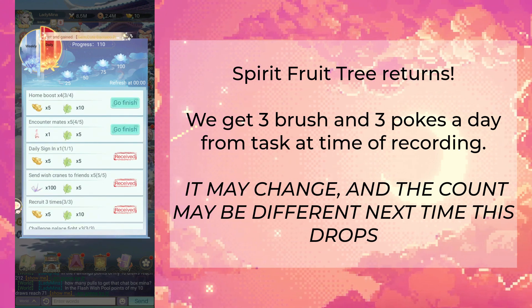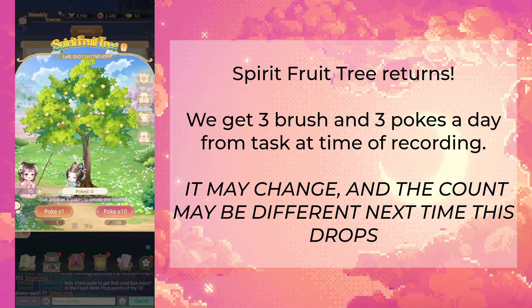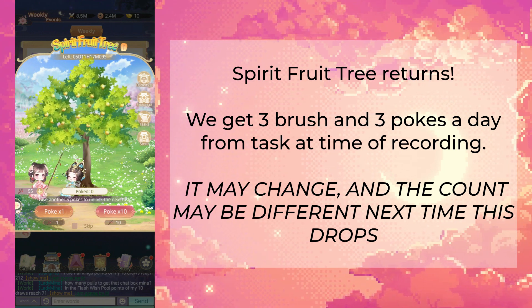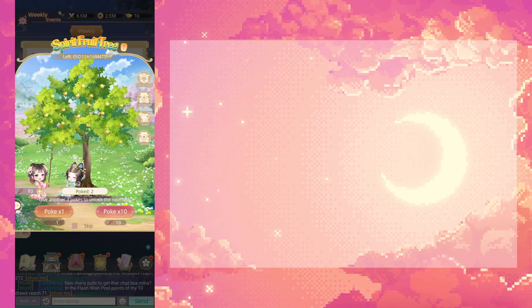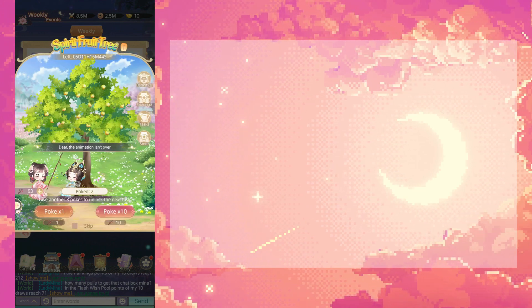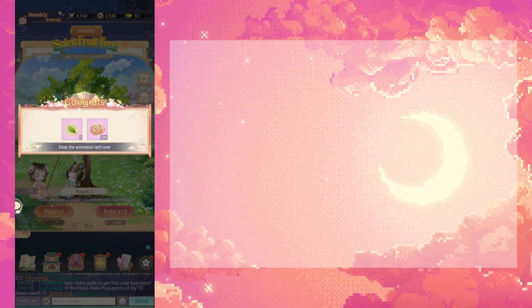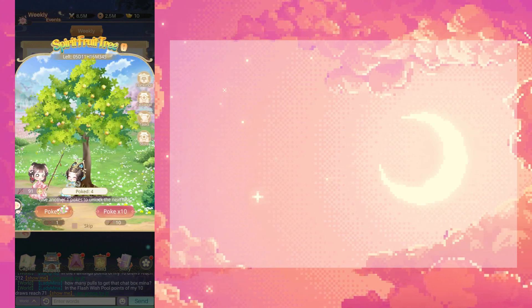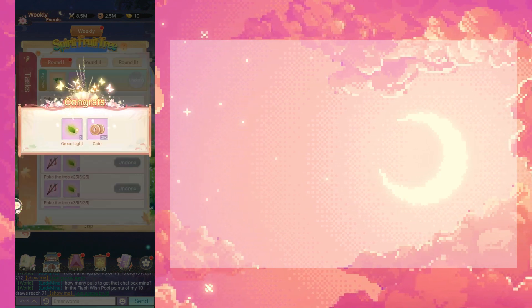In your daily events, completing your daily prizes will have lotuses up here containing parts for the spirit fruit tree event. Remember: you just hit poke, and she comes and pokes the tree. If she gets nothing, she cries and you get five green lights. If she drops a spirit fruit, she'll have a happy face and the MC will cry. Let's see — four pulls and no spirit fruits, but I am getting these green items.